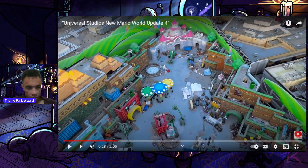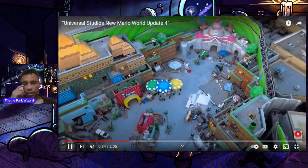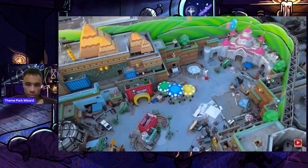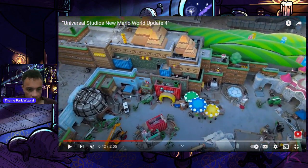Wonder if this will be a mini game over here. Here's the major progress happening on Kinopio's Cafe — or Toad's Cafe as we call it. They're looking to install some more structural steel, which will encompass Toad's head. This will be the entrance and exit to the highly themed restaurant, and I'm very excited to eat there and see what it's going to be like.